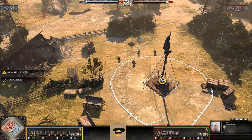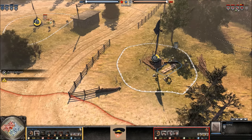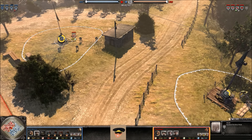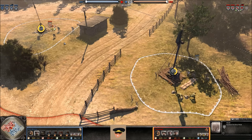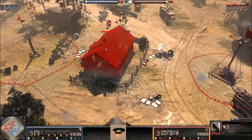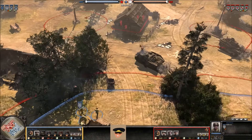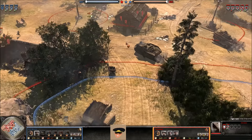Riflemen standing around — he's trying to micro elsewhere and not noticing. Creating sandbags again. As you can see, the sandbags are pretty much done by the time you capture the point, so it's really useful — you can use them as cover later on. Rear Echelon Troops taking the bottom victory point, and Riflemen taking the top victory point, also creating sandbags at the top.